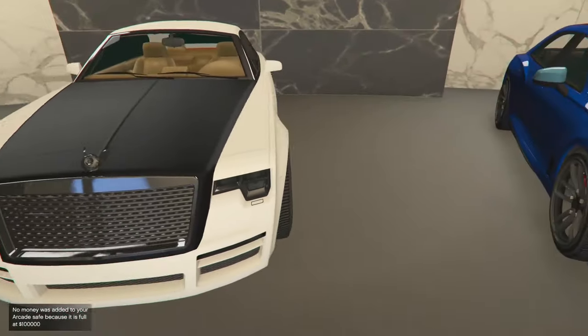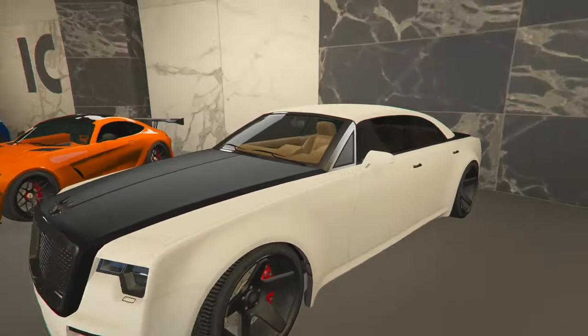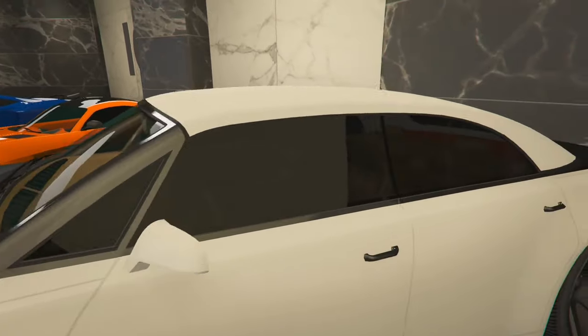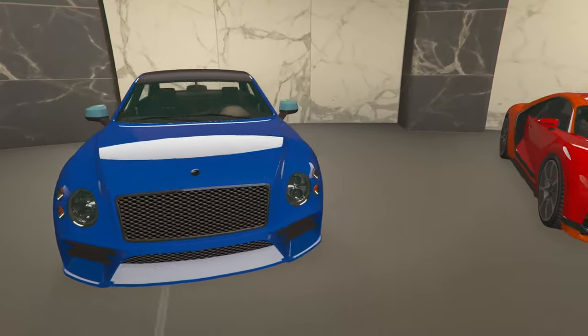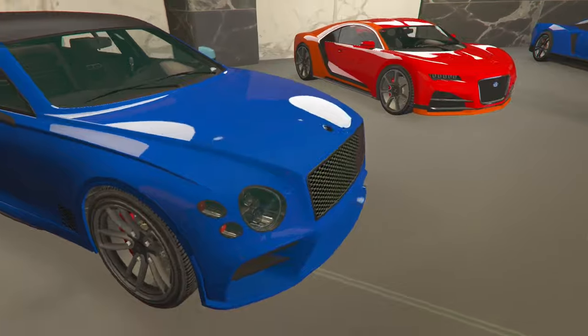Y'all already know what this is — this is the Rolls Royce, man. Two-tone, black rims. And this is a drop top. I really love it when it's drop top because it looks all black and it just goes hard. You got to see this drop top. That's the Rolls Royce right here. I just bought it like literally yesterday, so I'm going to edit that.